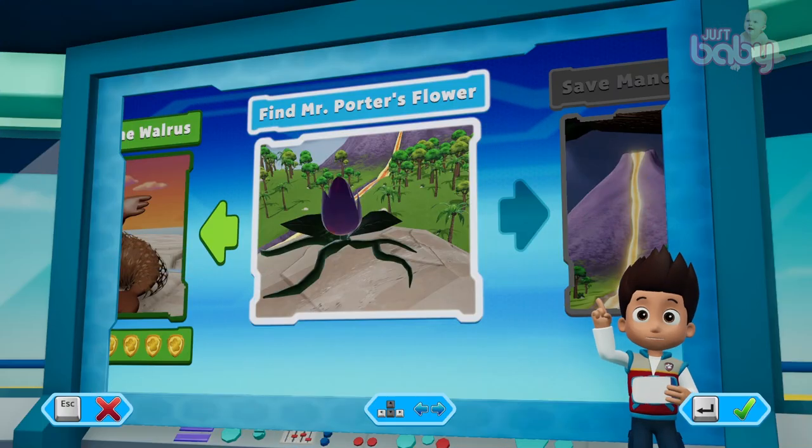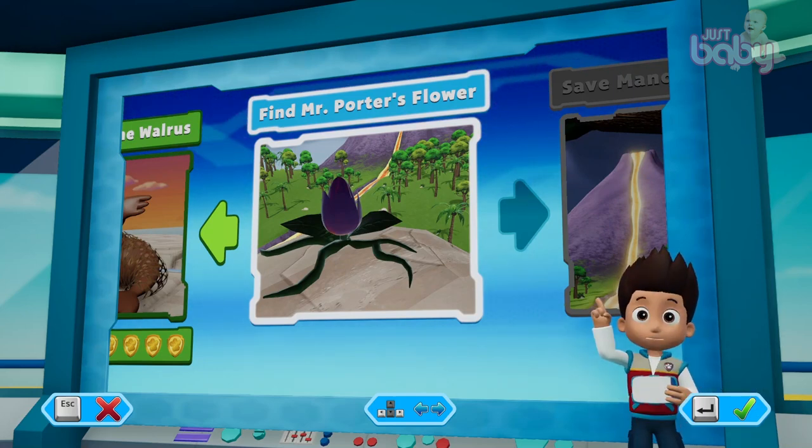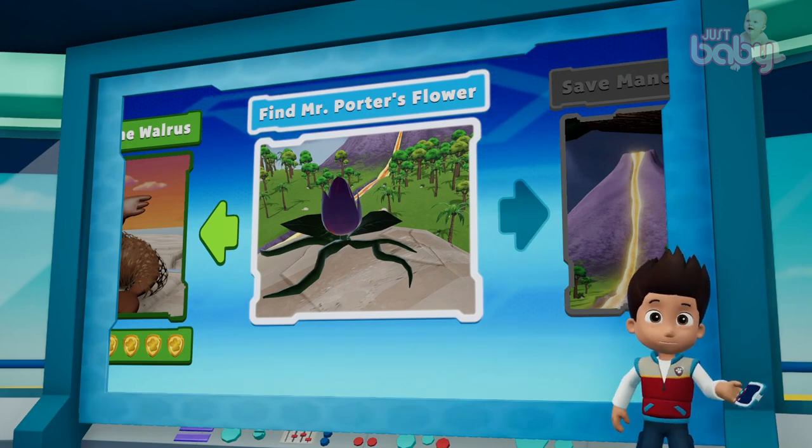Pups, we've got a new mission! Find Mr. Porter's flower. Use the left stick to move between missions, and press the A button to play! Paw Patrol to the lookout!